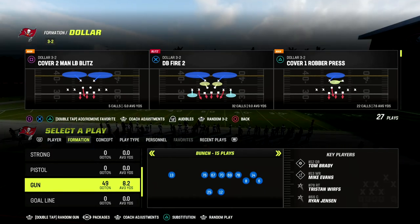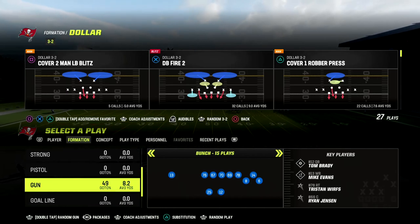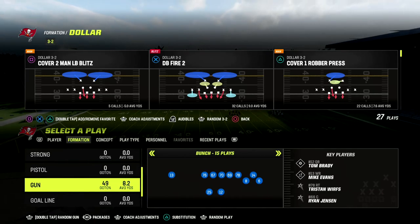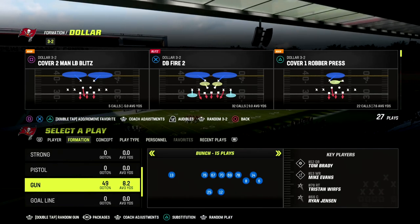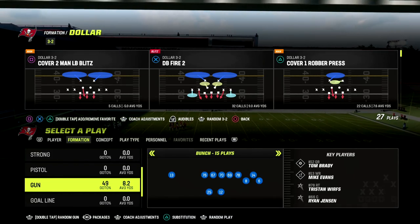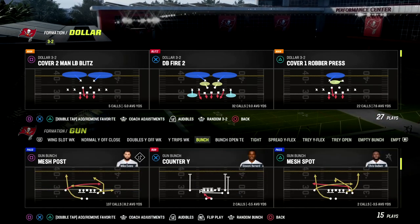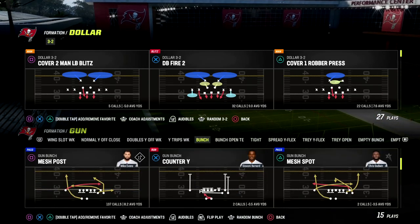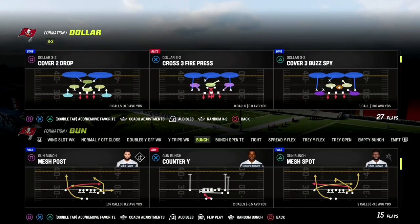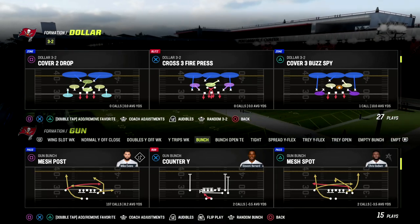It's really an incredible offense this year — I think it's much better than we originally thought it was going to be. I think it's not only the best bunch, but it also has a really good gun compression, as well as a good little mini scheme out of the gun bunch open tight end. You can get that e-book by joining our Patreon — it's only $10 to sign up. The link will be in the description below, and that'll also get you access to all of my Madden 23 offensive and defensive e-books. This is our 12th e-book of the year, and we have a lot more coming.